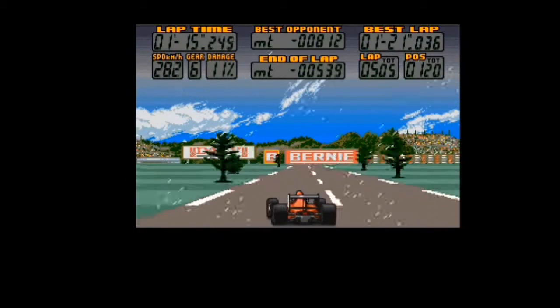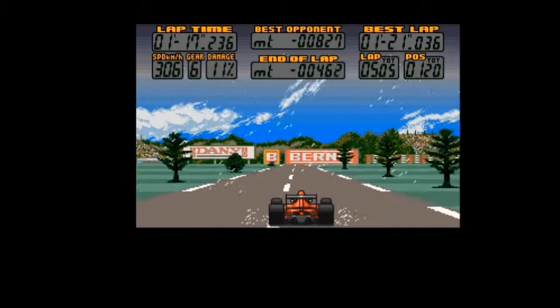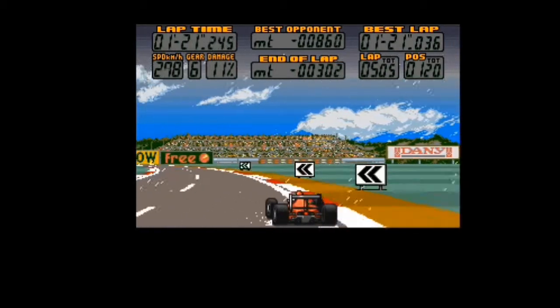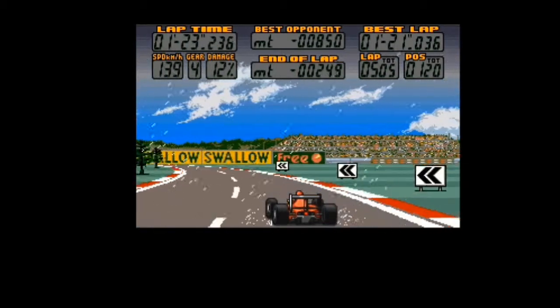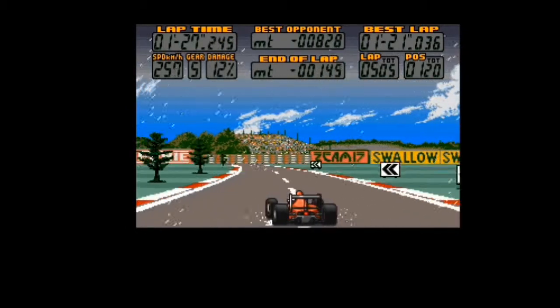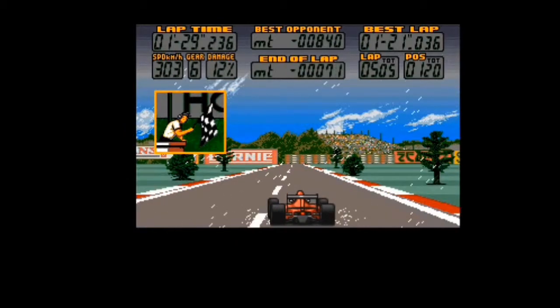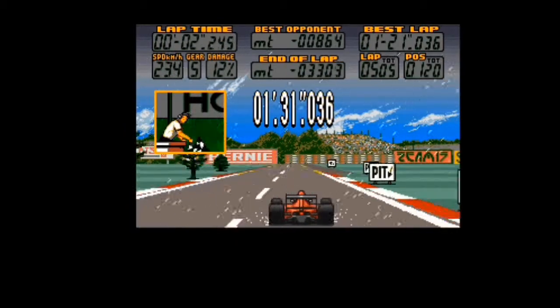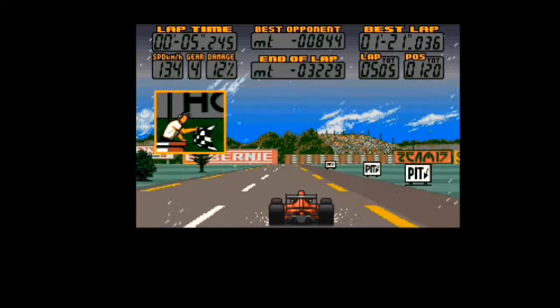I think a milk float would go quicker than these people. A milk float — if they don't exist in your time, year 2020 — is a little electric car that went about 20 miles an hour to deliver milk, left on your doorstep. And by the time you got back, it was pretty much butter or cheese. Who invented that idea, I don't know.